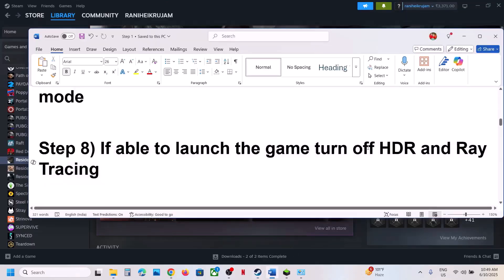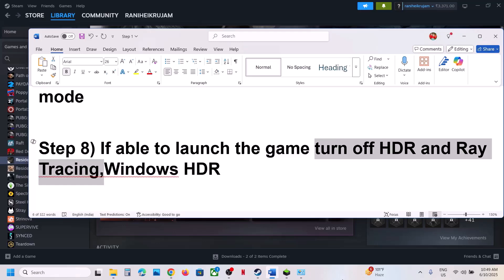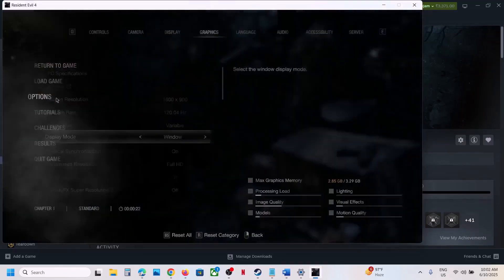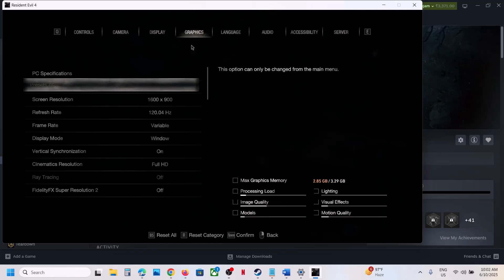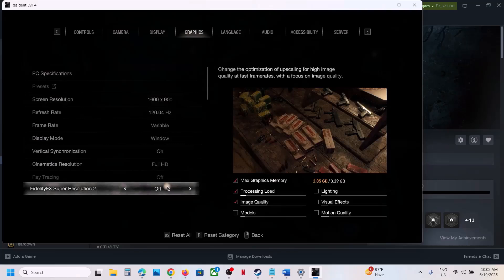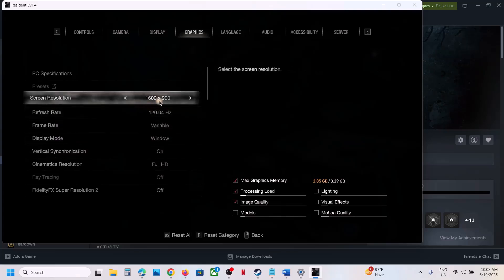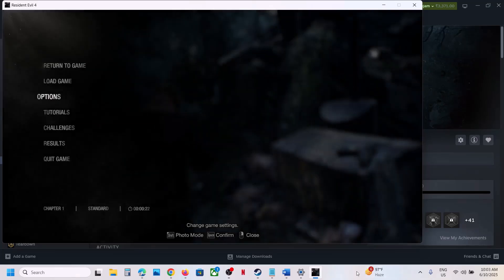Once you save it, right-click, go to Properties, put a check on Read Only, hit Apply, click OK, launch the game and check. Also, if that does not work, turn off Windows HDR as well, then launch the game. If you're able to launch the game, go to game Options, then Graphics. Under Display, find HDR Mode and turn it off. Under Graphics, find Ray Tracing and turn it off. You can also switch to Window Mode and lower the screen resolution.